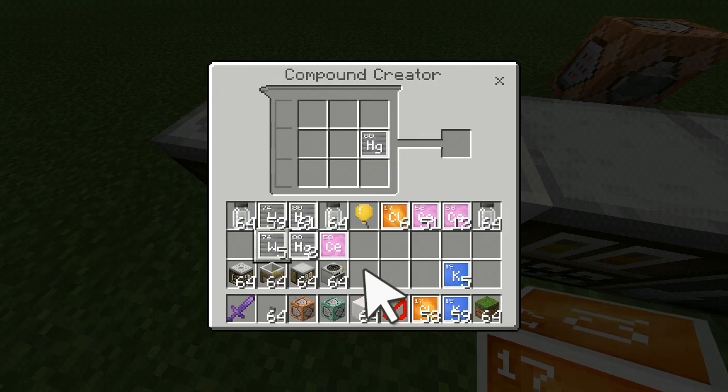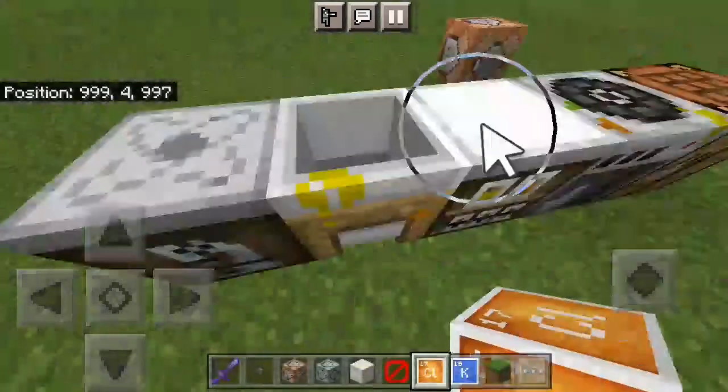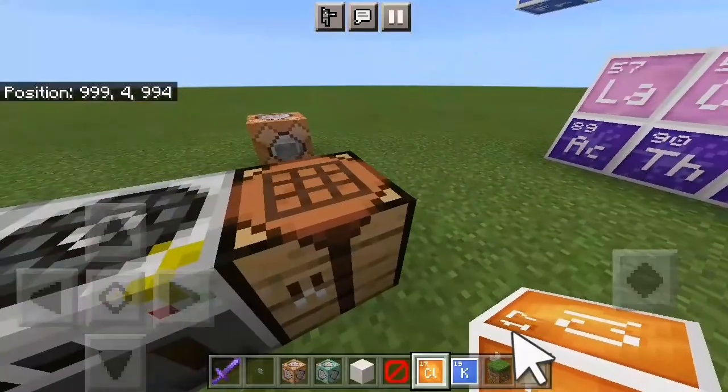There's actually one more chloride we'll come on to when we do making sparklers. That one makes an orange sparkler, but of course you can't make an orange torch because that already exists — it's called a torch.